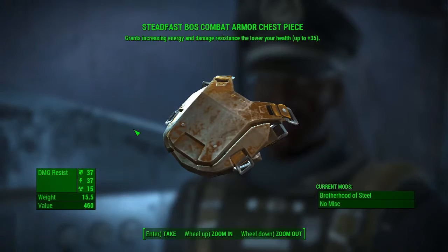You can kill him for his unique weapon if you want, but you will not get this chest piece — you've got to get him to come back to the Pride of the Prow. Talking to Kells and turning it in will give you the Steadfast Brotherhood of Steel Combat Armour Chest Piece, which grants increasing energy and damage resistance as your health lowers, up to plus 35.